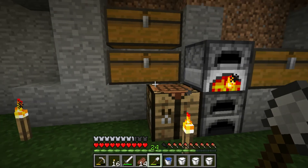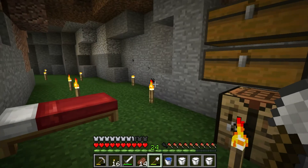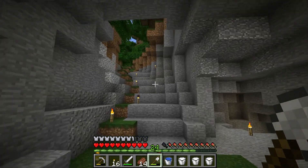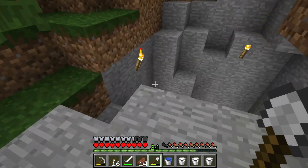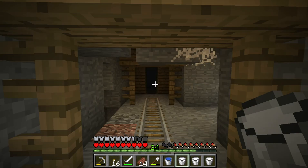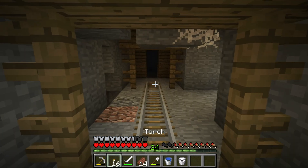Before we head back, I just wanted to show you — I also finally found some diamonds, so I can get a pick, and we can get some obsidian, and we could head to the nether sometime. Which is good because we need glowstone. I can't stand using torches all the time. So we're back in the abandoned mineshaft. Got our milk, and food and weapons.